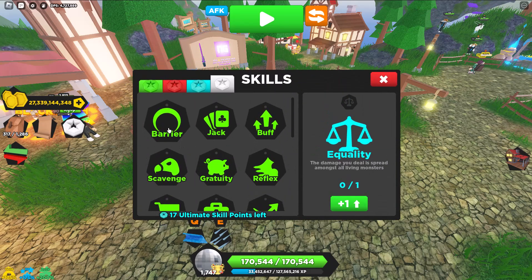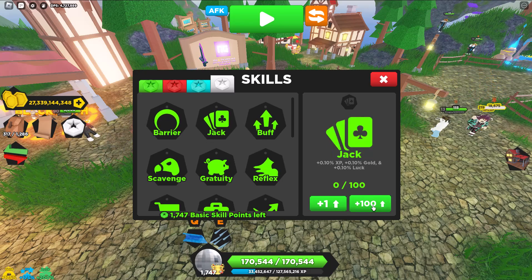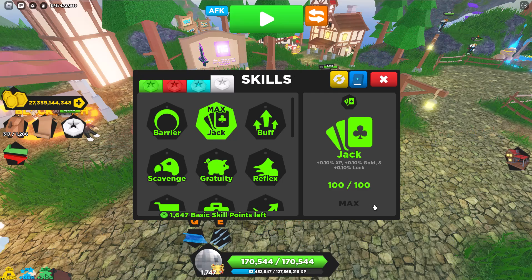Now let's move on to skills. I'll be upgrading all the skills I use and explaining how you get them, and whether they're obtainable. First off, Jack is just good because it gives extra XP, gold, and luck. I don't think it's currently obtainable, but you can trade for it — it was from the Grand Grotto dungeon.